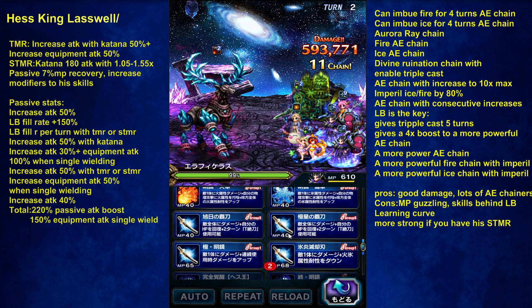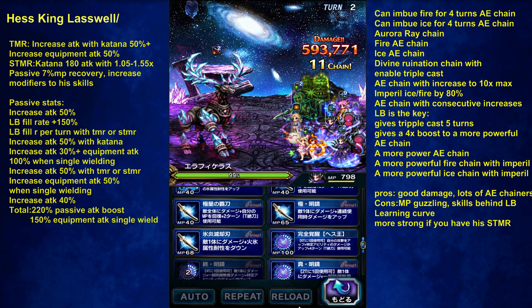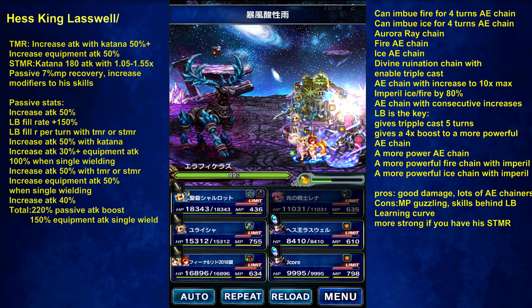Fire and ice imperil — let's go the fire route. Add fire, imbue fire. Attack boost, imperil, imbue fire. Okay, I'm just going to cast with Lena.